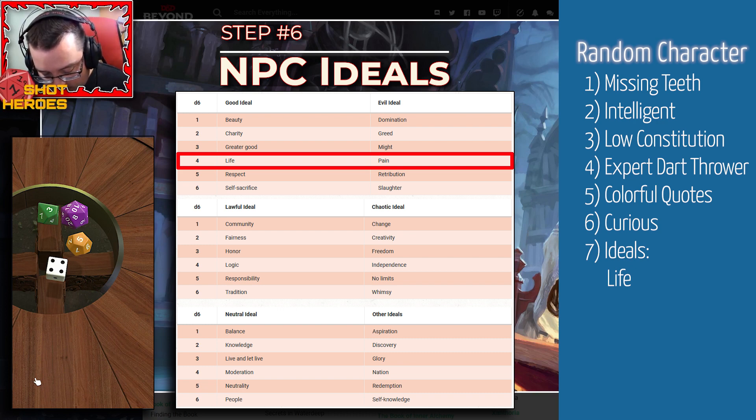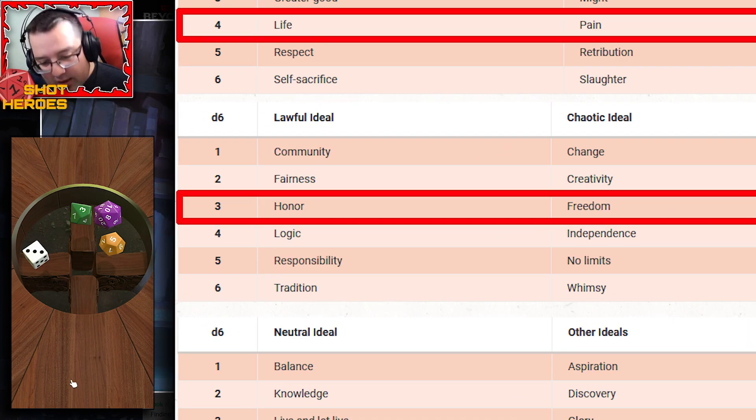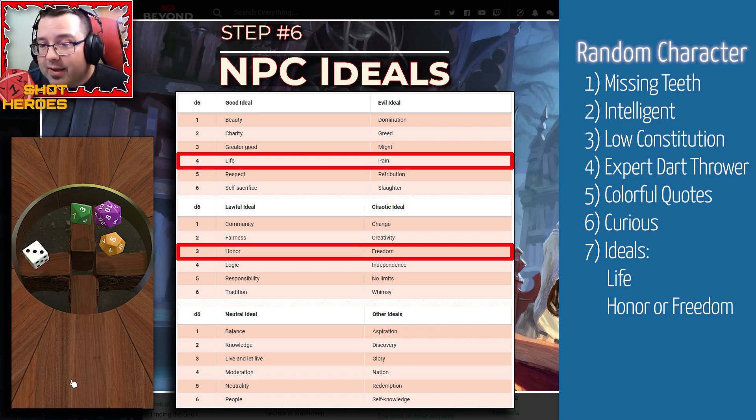The second ideal is lawful versus chaotic, and I rolled a three — honor or freedom. I can see this going either way. Honor: if he's a competitive darts player, there's honor among the skill. Freedom: if he's taking advantage of people's inability to play the game, suckering people in. That's almost a 50/50 — let's hold on to that. The last ideal is neutral or other, and I rolled a one — balance or aspiration.